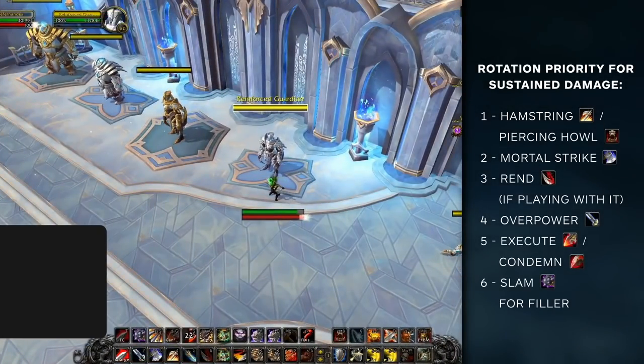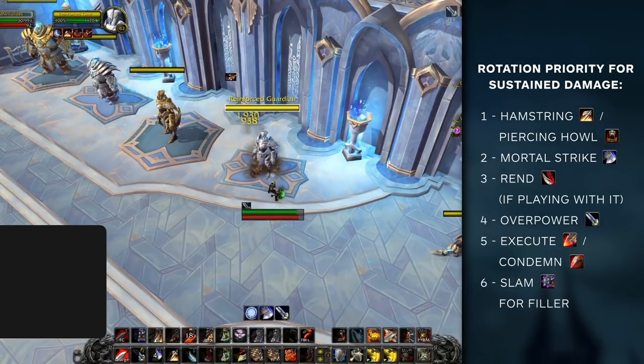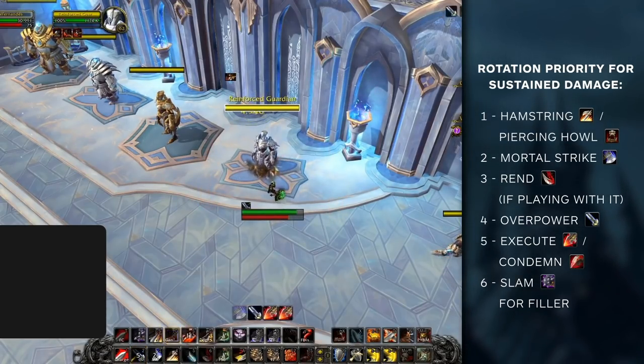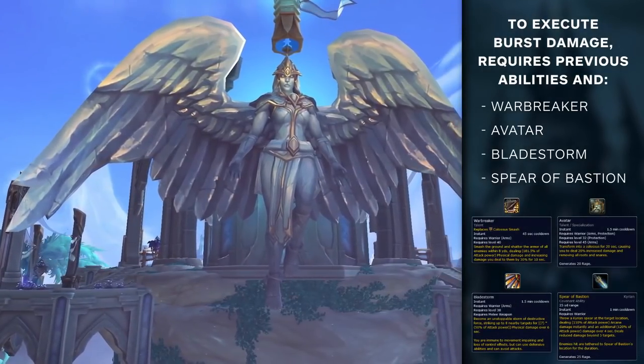To recap sustained damage: first make sure your target is snared. Then prioritize Mortal Strike as your first damaging ability, Rend if you play with it, then Overpower, Execute or Condemn, and lastly Slam as a filler.